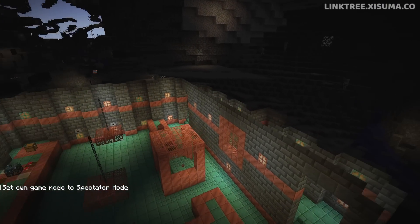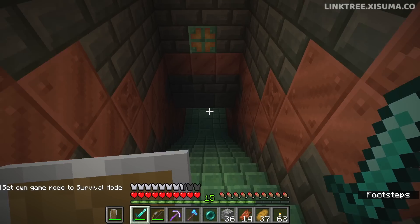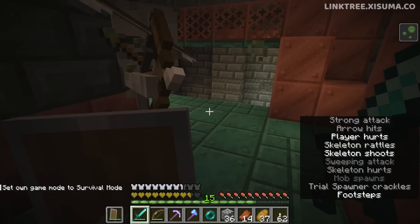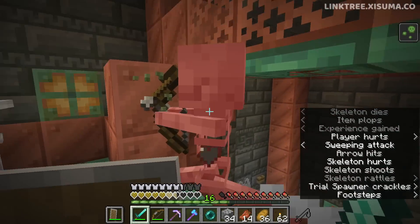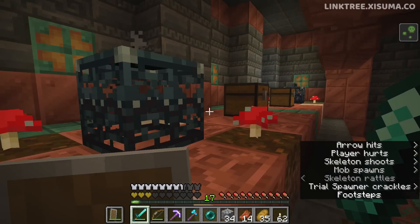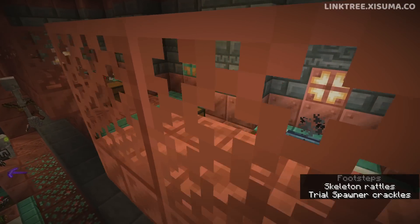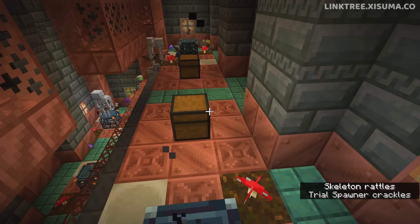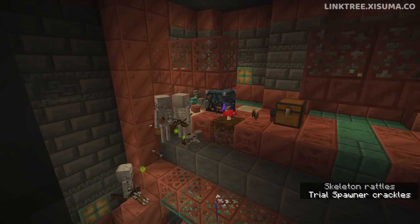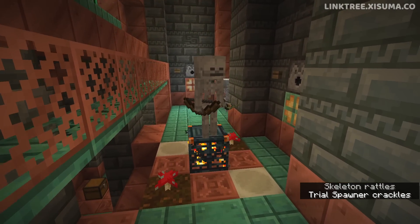Switching into spectator mode to see if I missed anything — there's a down area I skipped. Jumping back into survival to check it out. This was one heck of a challenge room with mobs spawning up above too. I took them all out but ended up dying. I was curious why none were spawning from up here — I think maybe I hadn't activated those spawners yet, or the skeletons from other spawners stopped these from activating. If I'd been patient, we probably could have dealt with that room, but those mobs felt like the toughest I'd encountered.